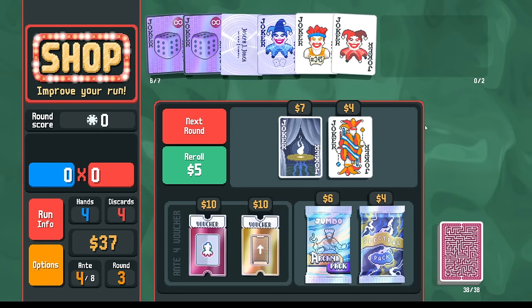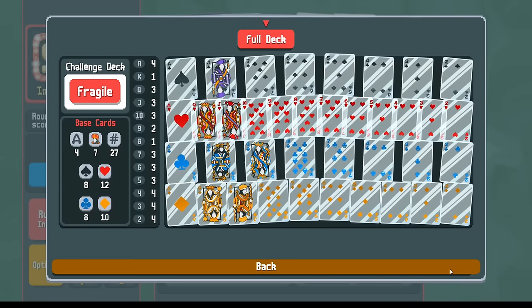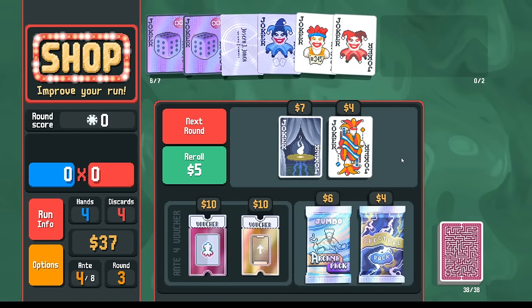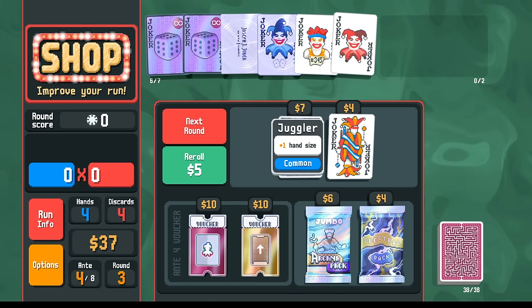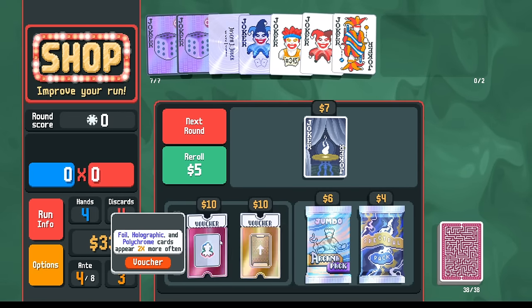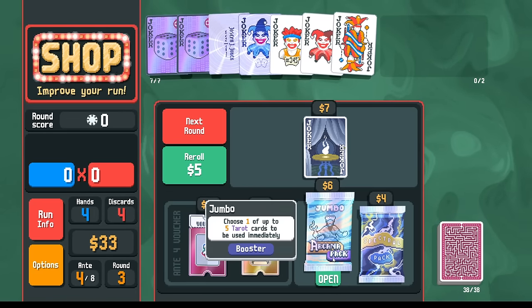We don't necessarily have to play straights if you're concerned about running out of cards. Interesting opportunity to pick up Seance here if we're going to be pretty easily playing straight flushes — at least a couple. We could go queen through eight straight flush. We have a couple different options. I think I don't want the spectra cards as much as something like Juggler — the extra hand size just makes it easier to find the right cards. As for vouchers, I don't need either of these. Probably I prefer the arcana rather than the spectral — arcana is just going to be more consistent.